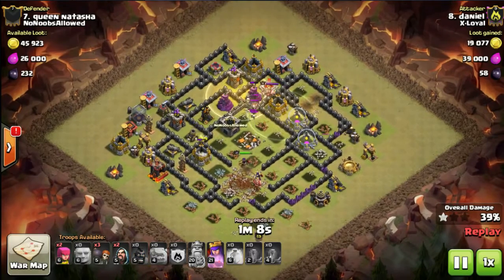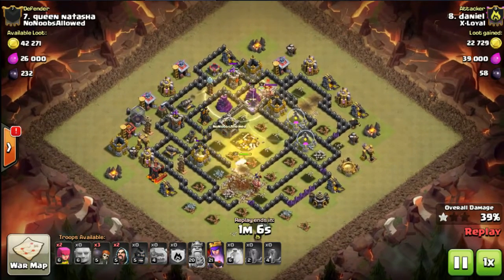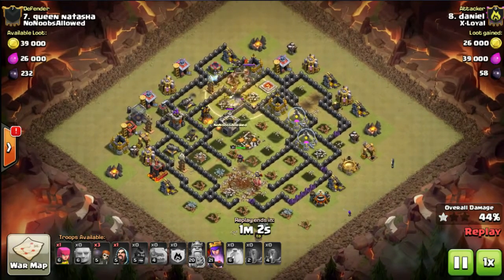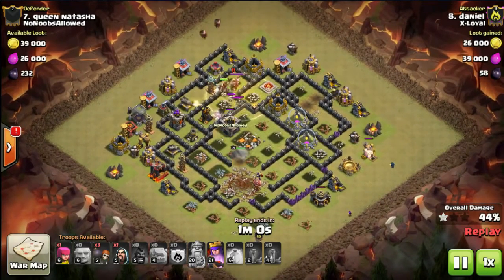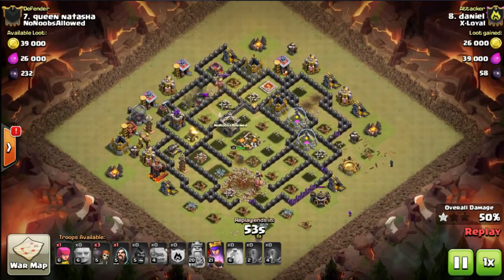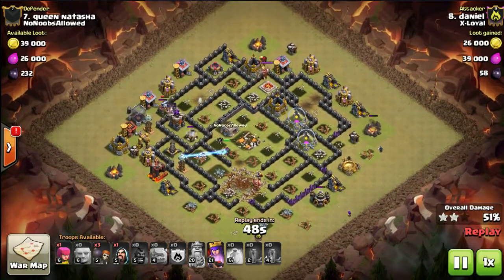There are two spaces where there are possible bombs. The big bomb's just gone on the right near the king, so there are two other bomb locations left and he's only got one heal remaining. He's just dropped that heel, but now the skellies are onto his hogs. He has no heals left to cover the actual bomb locations, so it's not looking too good for this raid.